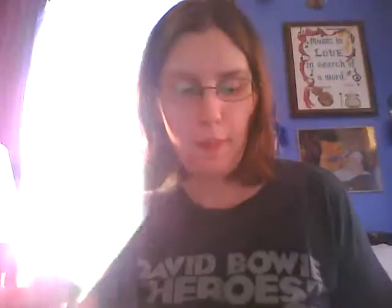My cat wants to say hi. Alright, so we'll start with the promos. There is a Gloom, Anish, and Blossom.